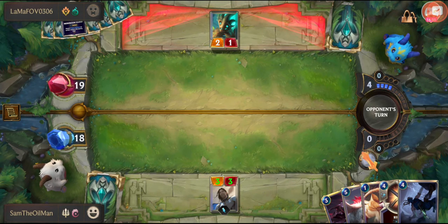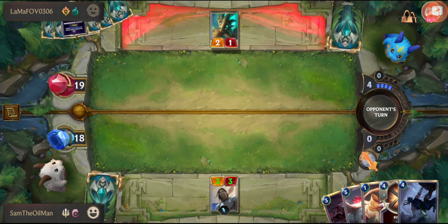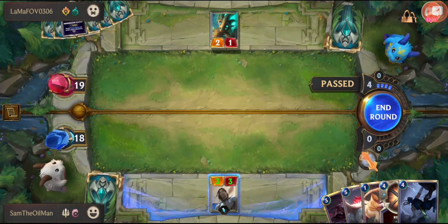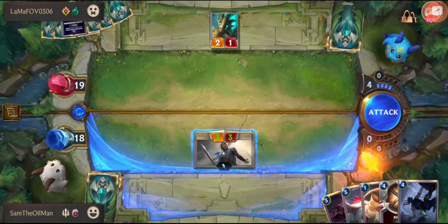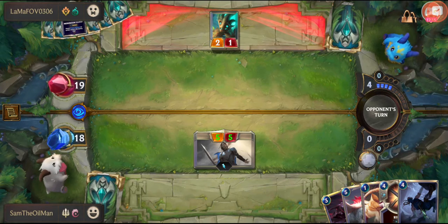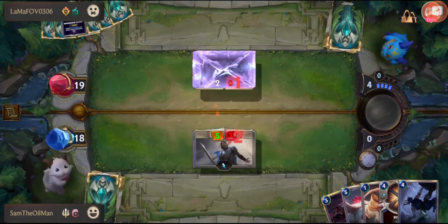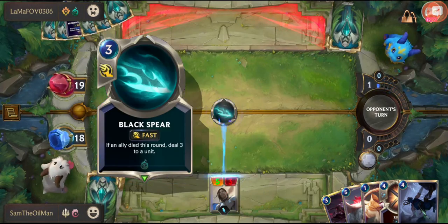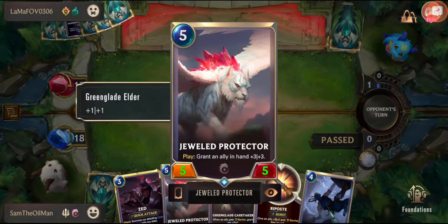It's a mushroom cloud — burst. The opponent didn't play anything; he's probably got something up his sleeve. Let's attack — it becomes five five. He's blocking it. I kill it, I take two damage. He's killed it again — if an ally died this round. Next turn I get my five five, and my Zed becomes super awesome. We're draining his kill-ally cards. This is about to get exciting.